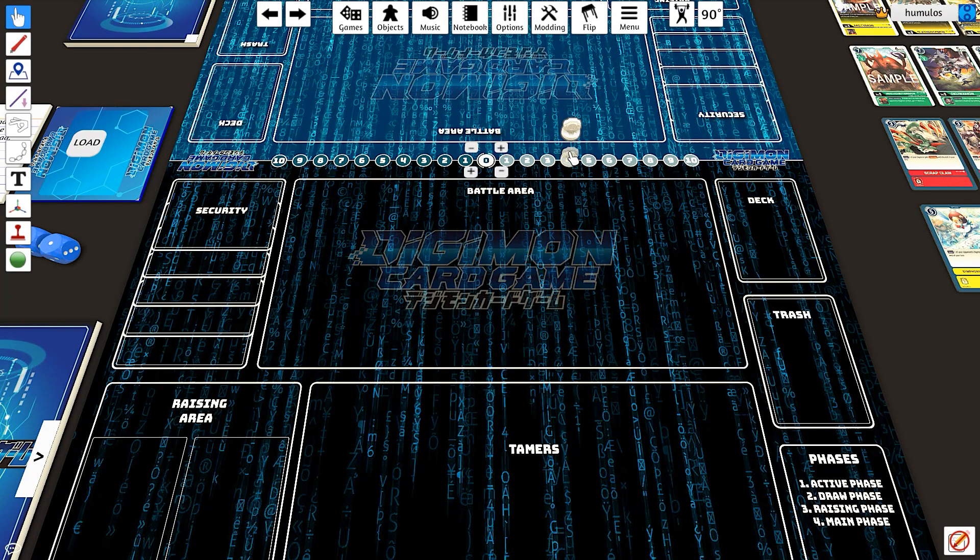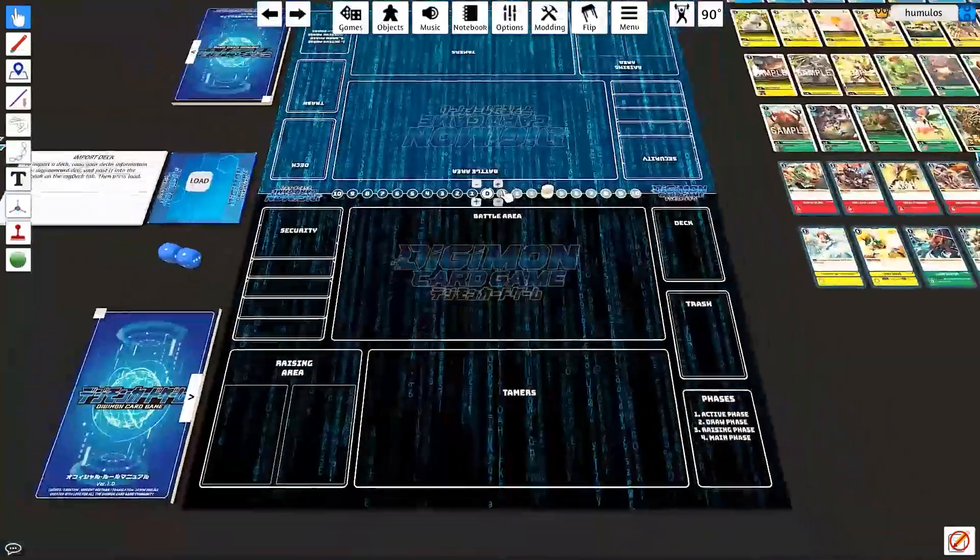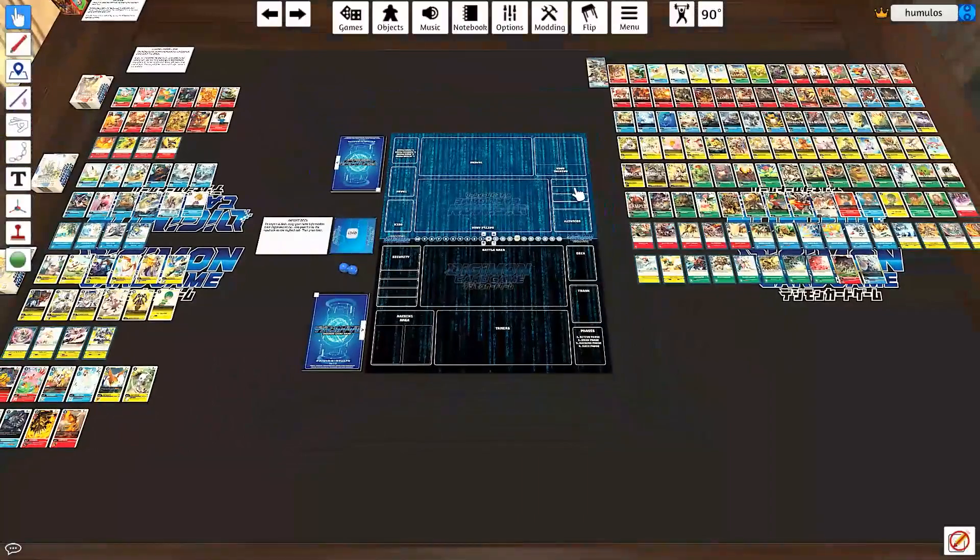If we zoom out, we can actually see a whole bunch of the cards. We have the booster over here, we have the starters over here, as well as the promo. You could just easily grab these cards and move them around to make a deck this way, but it's definitely a bit of a struggle to do so and not what I would recommend doing.